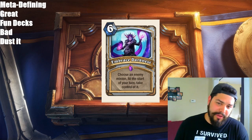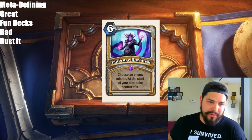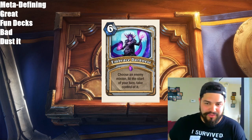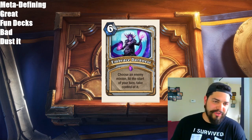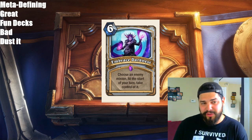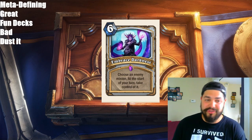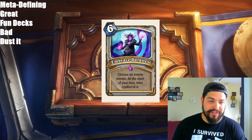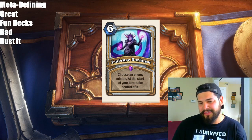Next, we have Embrace Darkness, a Priest spell for 6 mana. Choose an enemy minion — at the start of your turn, take control of it. The card is basically a Mind Control with a Corruption aspect merged together. It's nice that it's 6 mana, but at the same time it's a bit slow because they're able to trade in with that minion efficiently and maybe kill it off. If they trade a 4/2 that you're stealing instead of something like a Primordial Drake, you're not going to be too happy. I don't like the card too much — it's too slow. The only card it works amazingly with is Tirion, because Divine Shield means they can't efficiently trade it off.